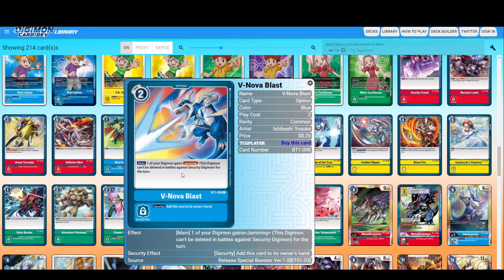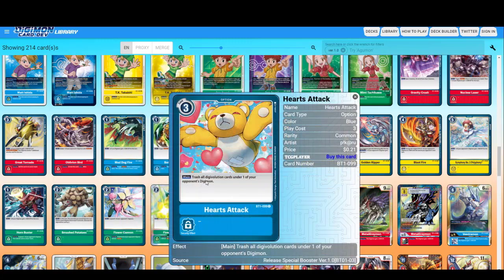I'm a big fan of the V-mon line — anything that has V in it I love. This option gives one of your Digimon Jamming; from security, add this card to your hand. Battle — trash all Digivolution cards under one of your opponent's Digimon. This is the reason for the blue deck — trashing everything.